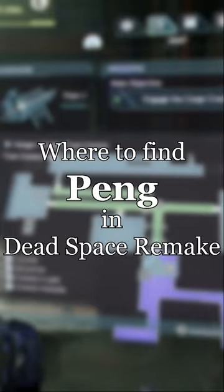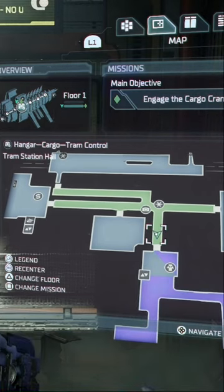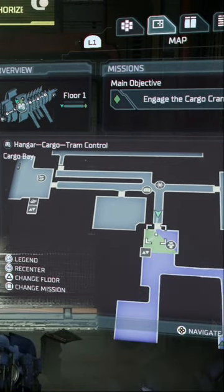This is how you'll be able to find Pang inside Dead Space Remake. It is part of an achievement. You will only be able to find Pang in Chapter 11 in the cargo hold when you're moving the marker.